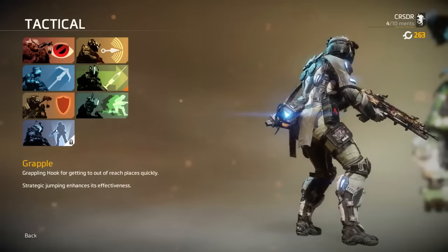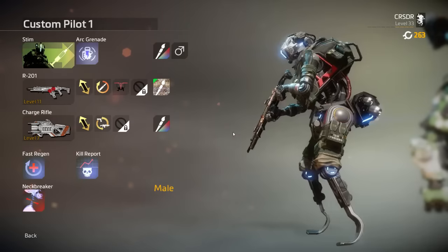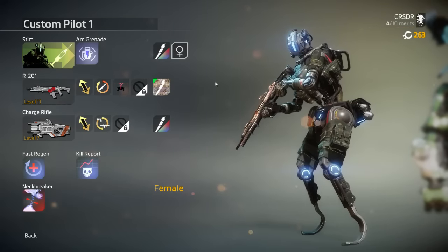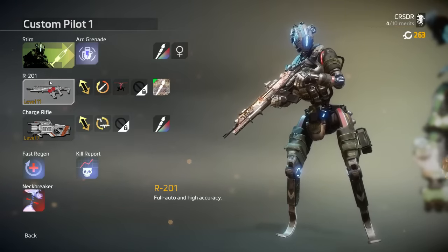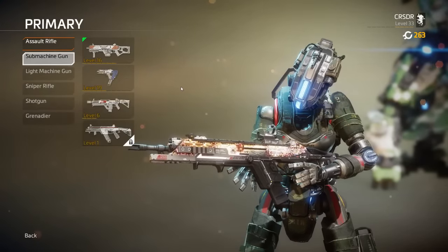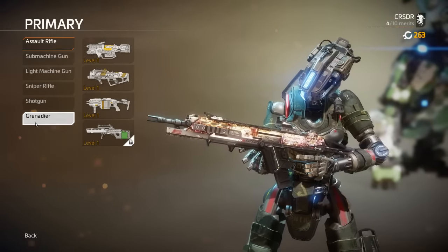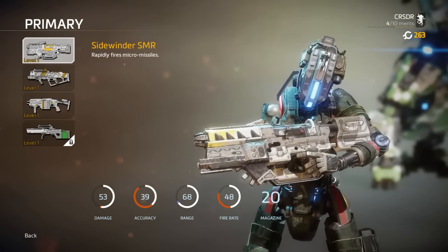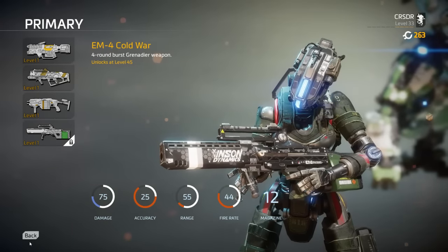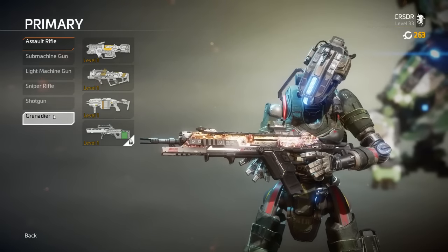Depending on which tactical ability you choose your character model will change. You can also change your character model to female or male. For weapons, you have assault rifles, submachine guns, light machine guns, sniper rifles, and shotguns — pretty standard. One thing I don't like about Titanfall 2 is the Grenadier category — grenade launchers, micro missiles as a primary. They are the most obnoxious things to deal with in multiplayer, but if it's your thing, go for it.